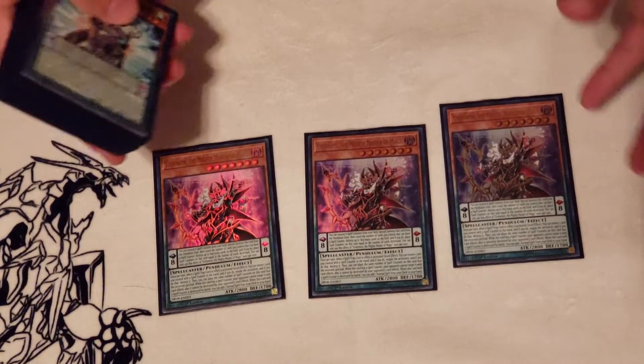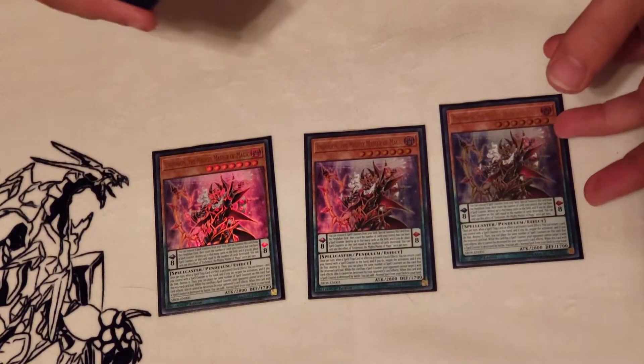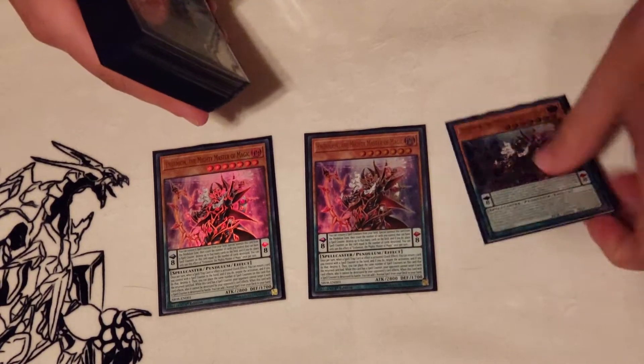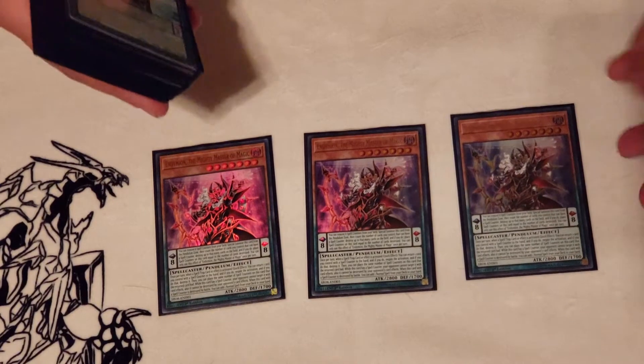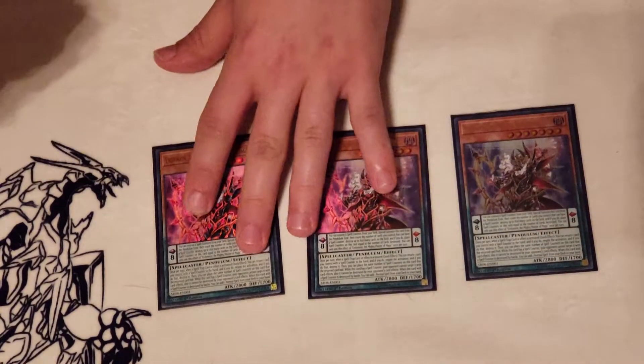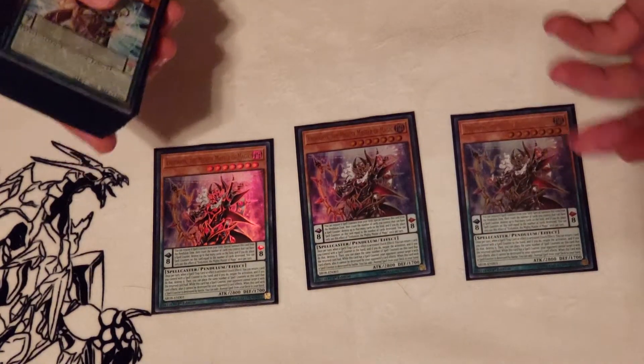First off, Endymion is your primary high scale — he's what you're using to pendulum summon more often than not. He can summon himself from the scale zone, so there is also that. Not to mention, if this is the only monster you get on board and you have something with a spell counter on it, you can at least get one piece of negation out no matter what.